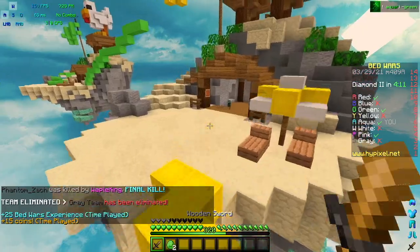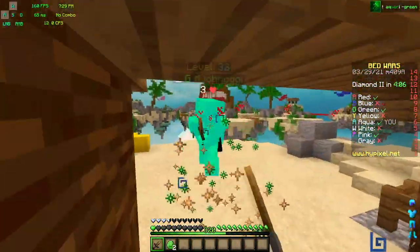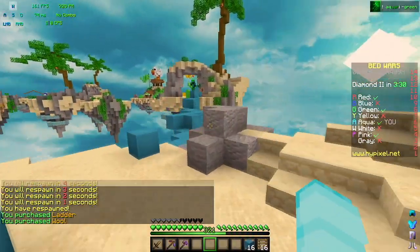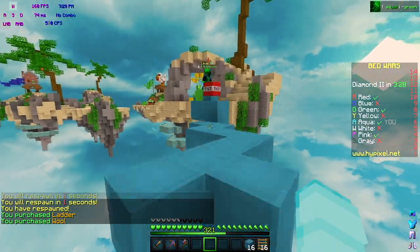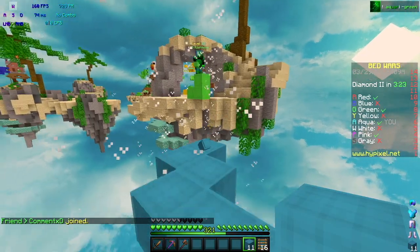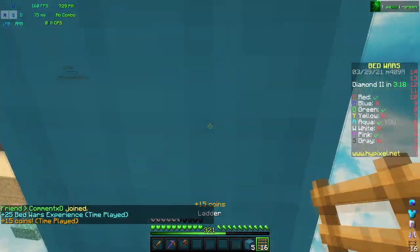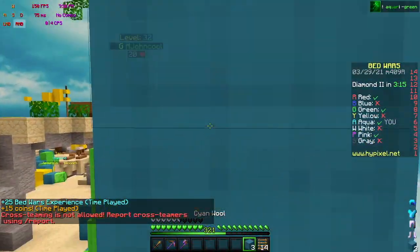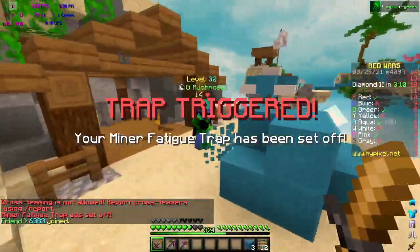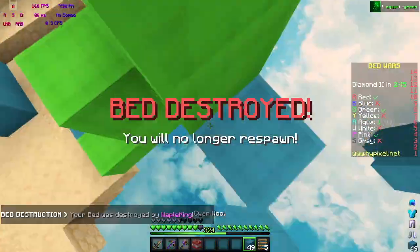Green is probably just going to be chilling in here — yeah, and they're kind of low. Oh my god, Green is actually kind of cracked. I have to kill them. Green's going to TNT the bridge — oh, they want to get the high ground on me, that makes sense. No shears but it's fine. Mining fatigue is overpowered, holy crap.